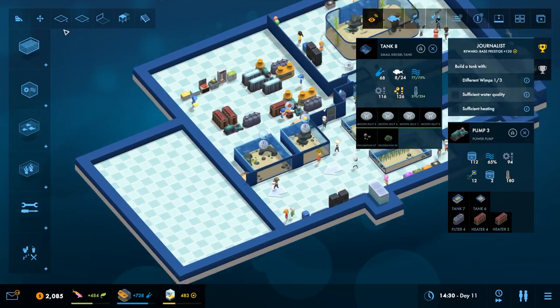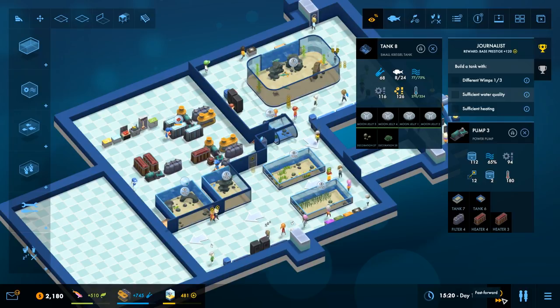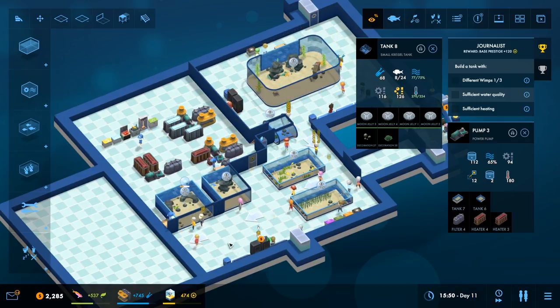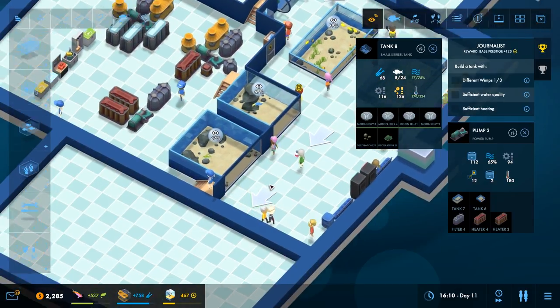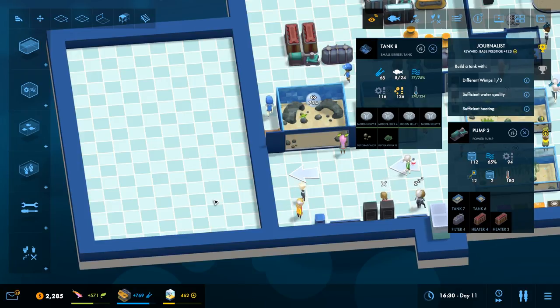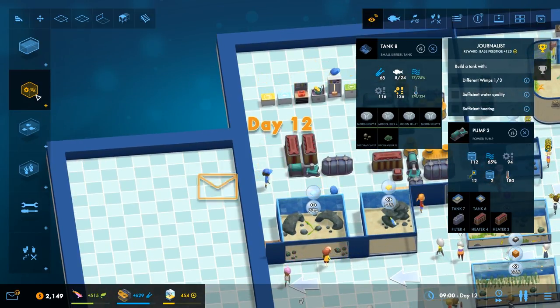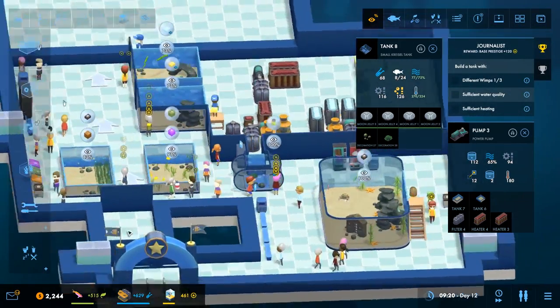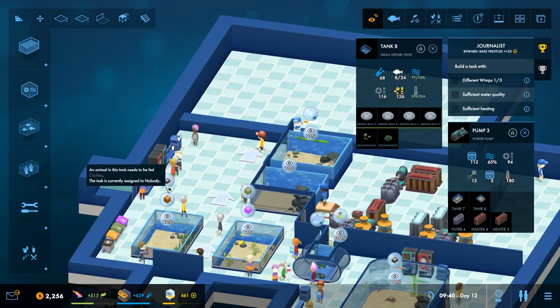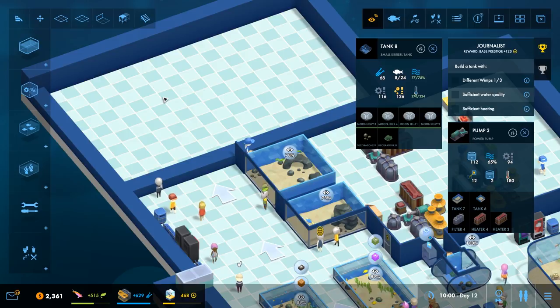I'm a bit low on money as well - I'm wondering if I need to just fast forward it just for a tiny bit, just to make a bit more money. Prestige is going through the floor. More people are getting up here though - that's good. Just by opening that bit up over there seems to attract them - that's weird, that's very odd.